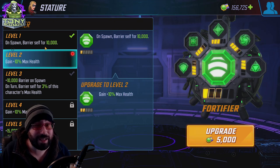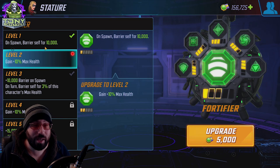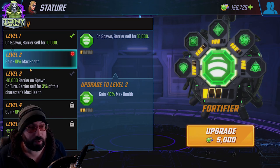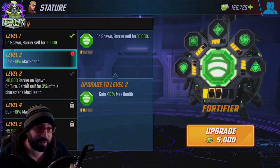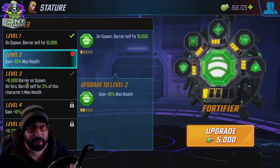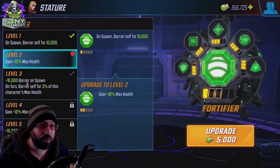10,000 health sounds really good at the very low stages of the game, but realistically you're never going to reach that point, and by the time you do there's probably something better than Fortifier. At level three, you get an additional barrier on spawn and on turn, barrering yourself for 3% of this character's max health. You're already starting off with 20,000 at level three, and then every turn you regenerate a little bit of your health in shield.